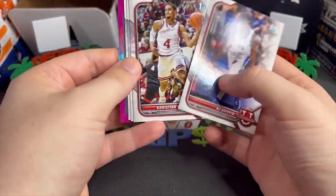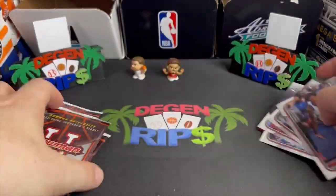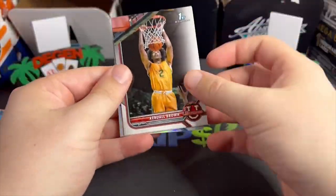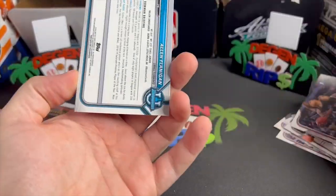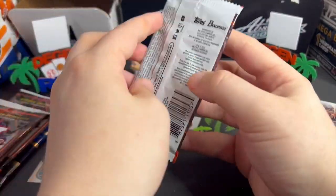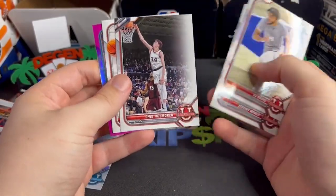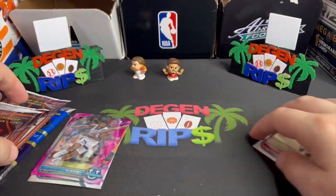It just looks terrible. I don't really even know the best players in this — no wonder they had to repackage this stuff. It looks terrible. Alan Flanagan — why is this so shiny? Alan Flanagan. All right, kind of breezing through these. RJ Davis, Chet Holmgren, Shade and Sharp — two good players there. KJ Adams.